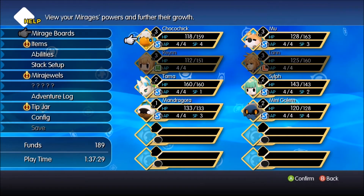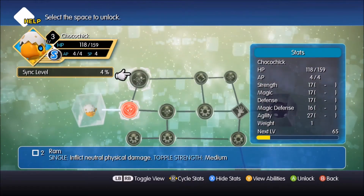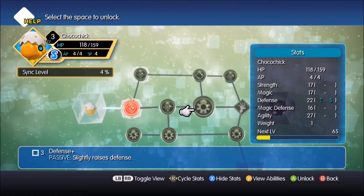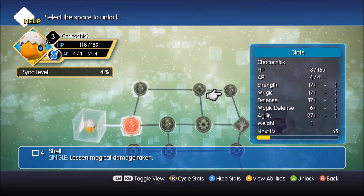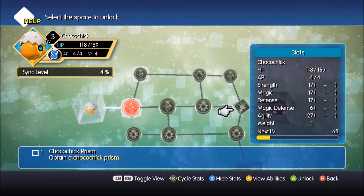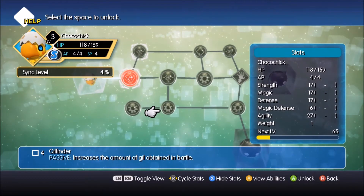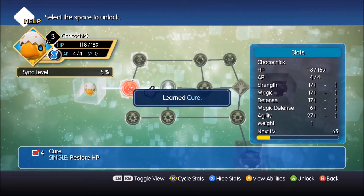Let's go to the Mirage Board real quick. I bet Choco can learn Cure now. What's up here? Ram, and that would be blank space. Custom abilities — she's a shell. What? I don't know what that is. Gift Finder? That's lovely — let's get that one soon.